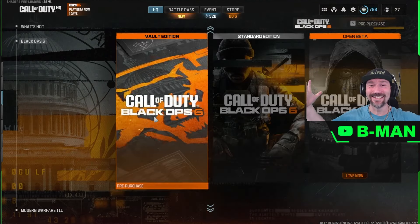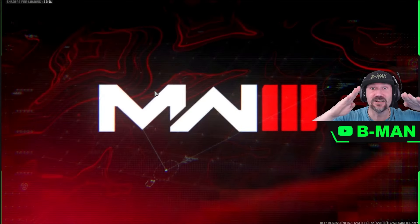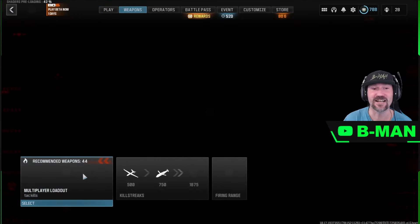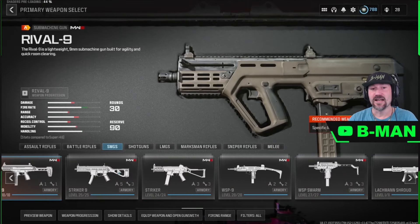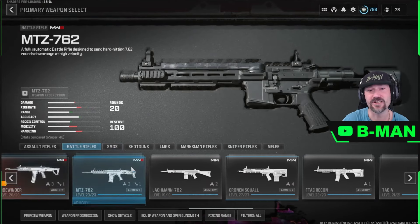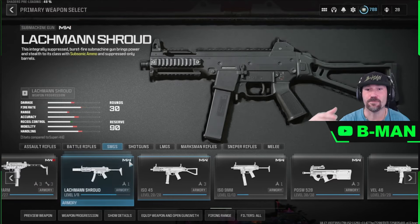Hey guys, B-Man here, welcome to today's video. Today we've got an awesome one for you guys. What we have today is an unlock all glitch where you can get instant DLC weapons without having to actually unlock them. As you'll see right here, I'm just showing you guys this profile — it has the Spear locked and a sniper rifle that's low level with locked attachments.